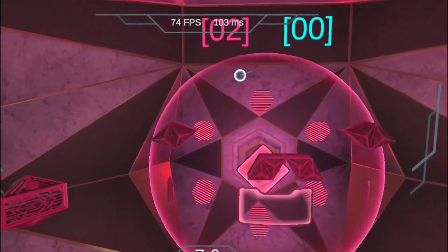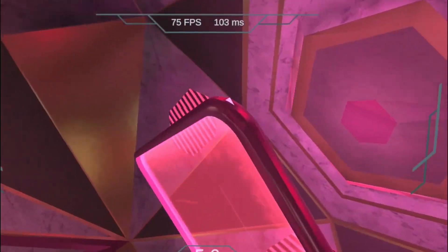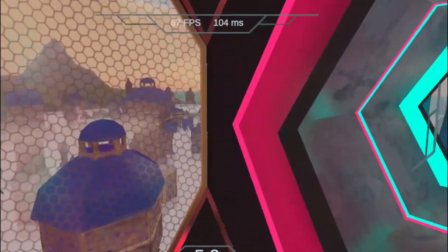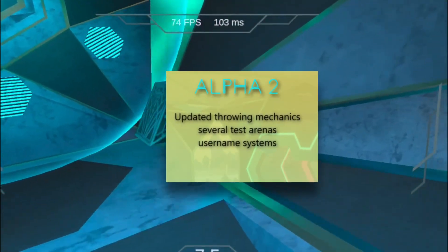Speaking of this release, let's move on to the Roadmap. In Hex's Alpha, which is where we're currently at, we get basic gameplay, basic arena, and basic multiplayer functions. However, in the second version of the Alpha, we're going to get updated throwing mechanics and several test arenas, along with a username system.